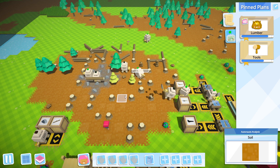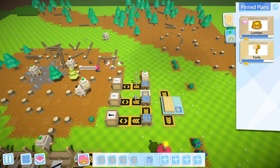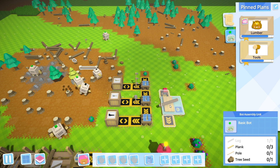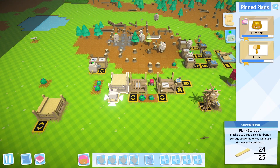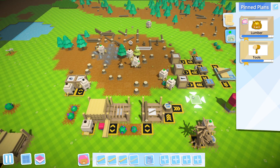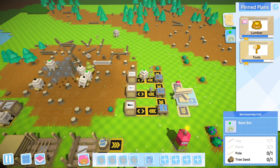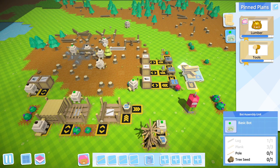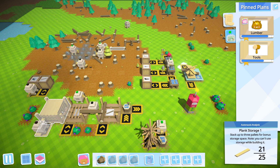I can just go retrieve all of the sticks from throughout the world. Let's get this going again. Because yeah, the problem is we're actually starting to stack up a little bit on logs. I need one less than that. Grab sticks. So these are full up, but that's fine. There's not a whole lot of reason to have them going, at least until this starts depleting.